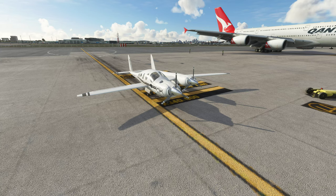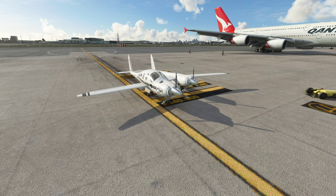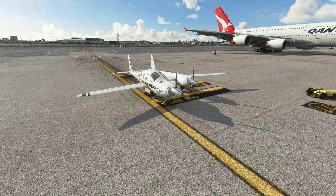The Bert Rutan asymmetrical twin fuselage aircraft is now available for Microsoft Flight Simulator. Only one of these aircraft exists in real life, but now you can fly it whenever you want. Originally built in 1996, Bert Rutan designed it as a multi-engine aircraft so that in the event of a single engine failure it would not become dangerously difficult to control due to asymmetric thrust, resulting in an asymmetrical aircraft with a very distinct appearance.